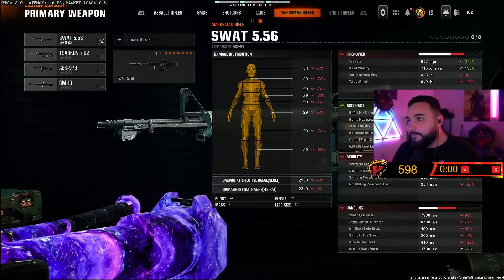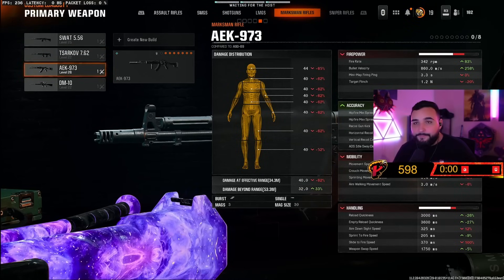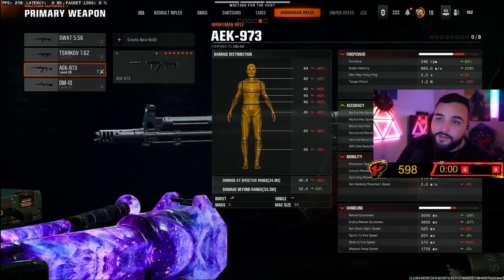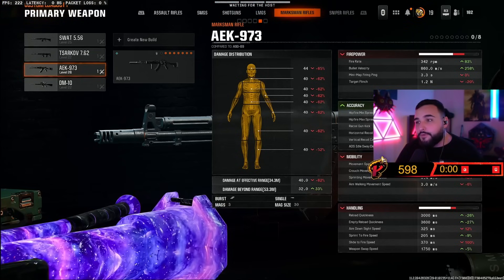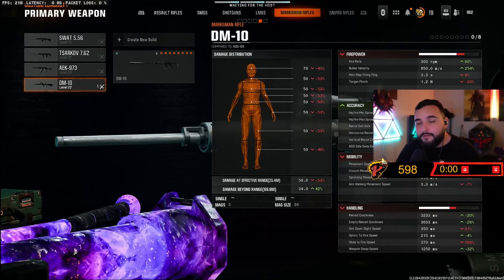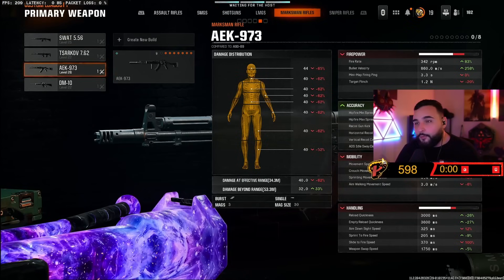For marksman rifles, I did the AEK and the SWAT both in core because they're very reliable one-burst weapons and you can get the majority of your kills with those. If you need headshots and can't aim for the head, I'd suggest doing these in hardcore since you'll one-tap. Instead of playing face off for headshots, I recommend normal maps and modes — specifically domination, where spawns are pretty stuck, so you can hold angles and one-tap people in the head.